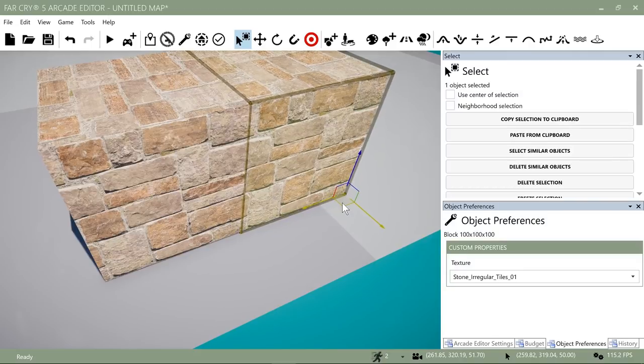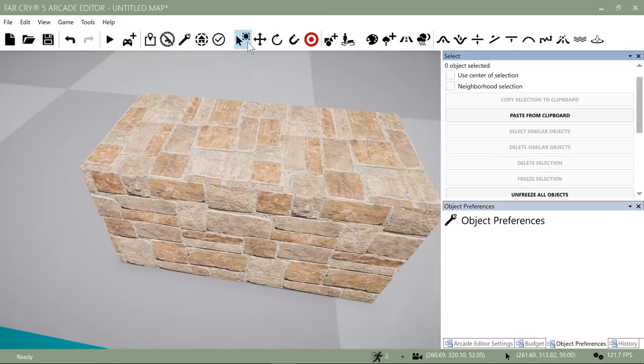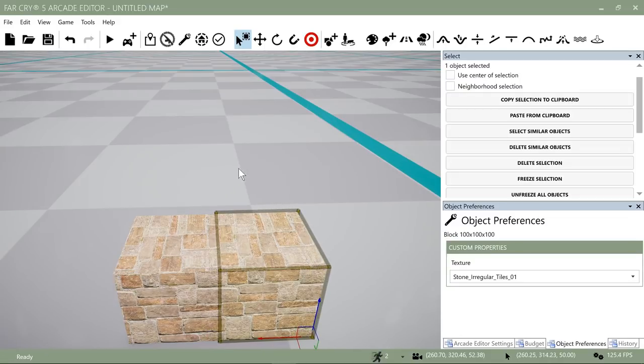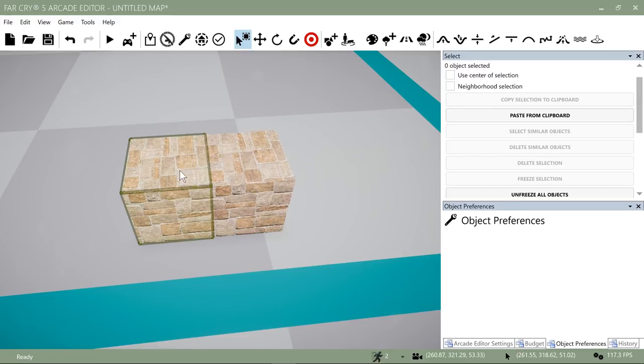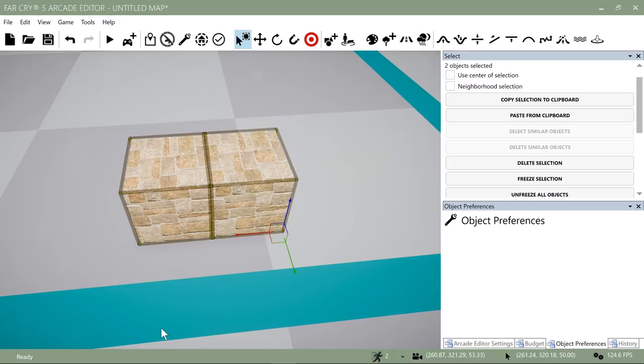Now I want to select both objects. I can use the selection tool and just lasso both of them — look, I've got two things selected. But things get complicated once you have a bunch of objects around — it's very hard to use the lasso without selecting unwanted stuff. There is a multi-selection option: click one object, hold Shift, and click the second object to select both.